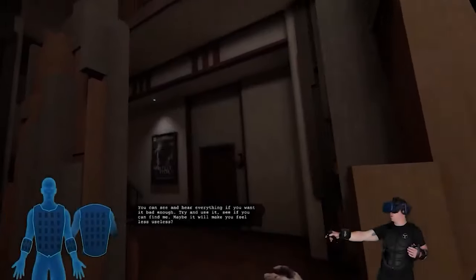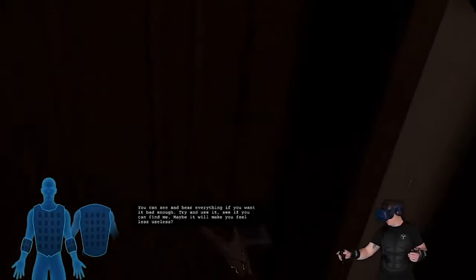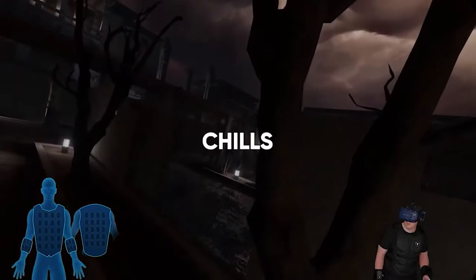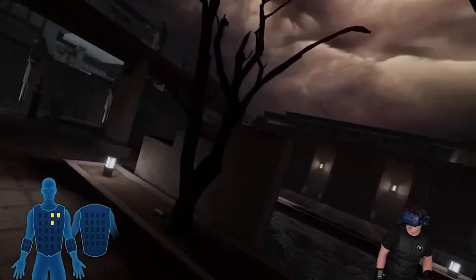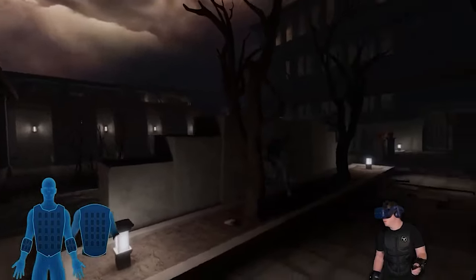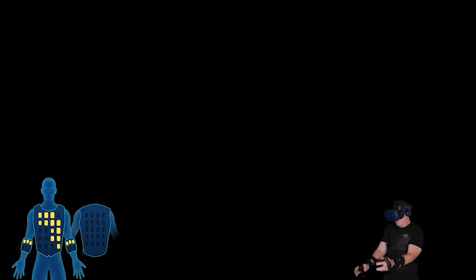Feel your heart pounding and your senses come alive when you use your sharpened senses ability. Feel the spine chill when you're creeping around in haunted areas. Experience the goosebumps when you've been noticed by a terrifying specter. Incoming damage from attacks can also be felt for a truly intense horror experience in Wraith the Oblivion Afterlife with B-Haptics.